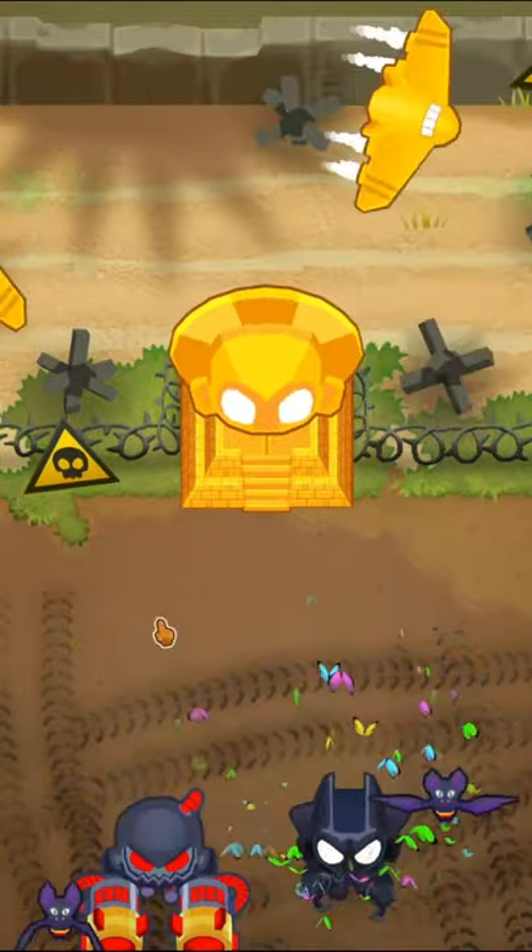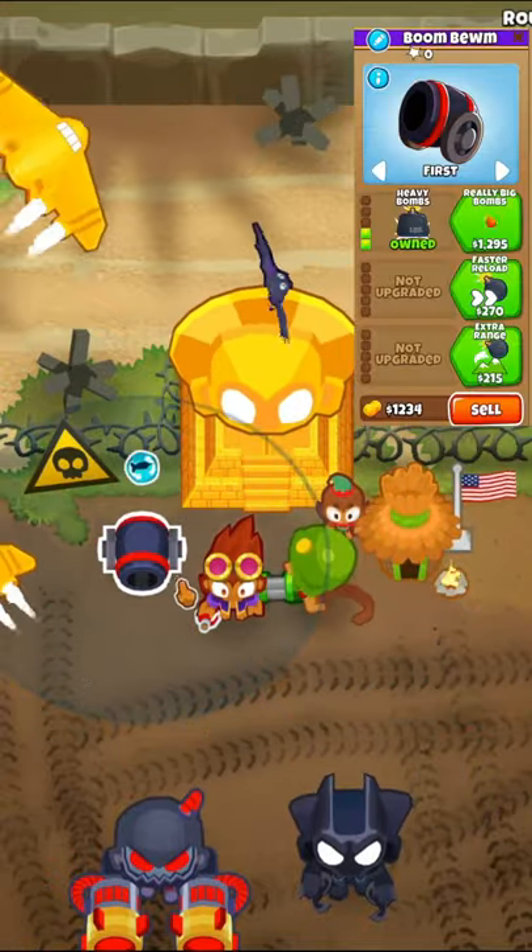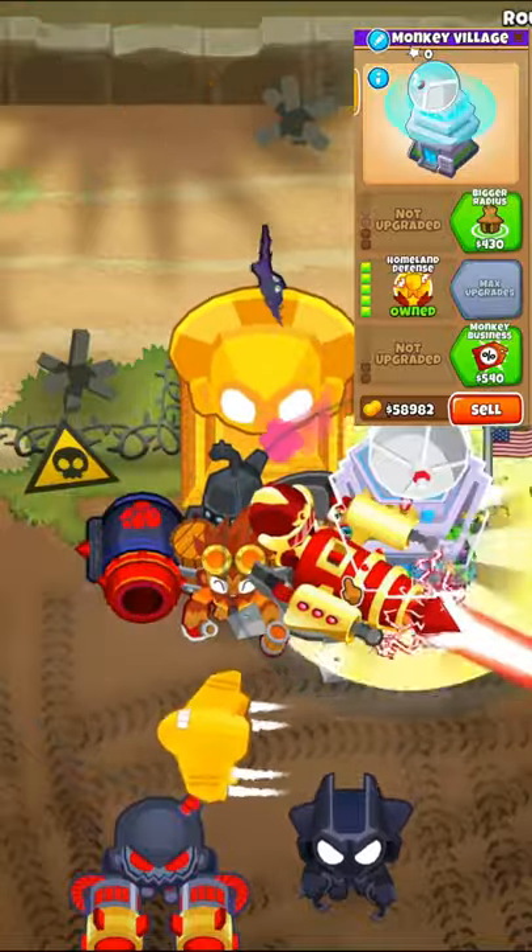Then we'll place down a 0-5-0 and a 0-0-5 supermonkey outside of the Sun Temple's range. And finally, we'll do another round of sacrificing, but this time it has to be $50,000 worth of monkeys in all four types.